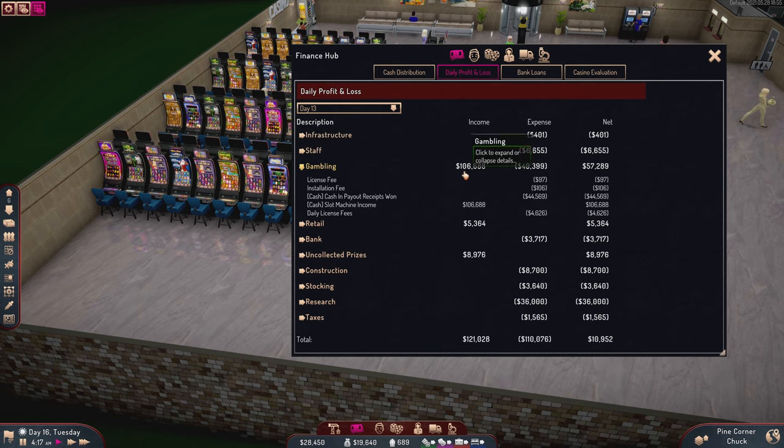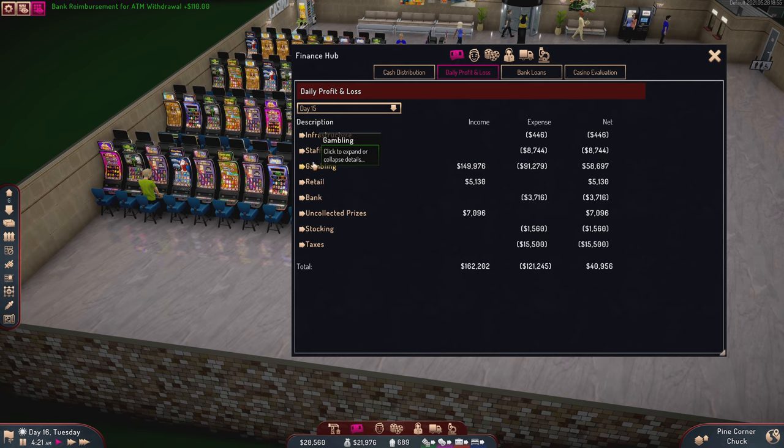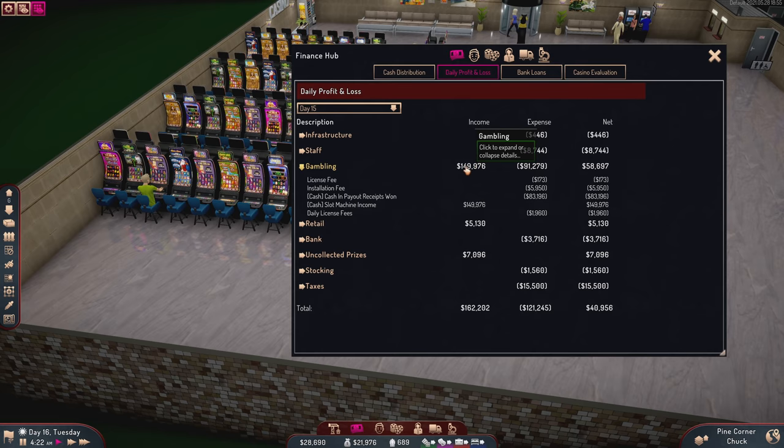Come back to day 13 now — $106,000 income, $49,000 in payouts, so a lot more income and a higher net. Then yesterday was a big day too: $150,000 income and $91,000 in expenses. The cash payout receipts were $83,000, and yet despite paying out more for winners I still made more money that day.